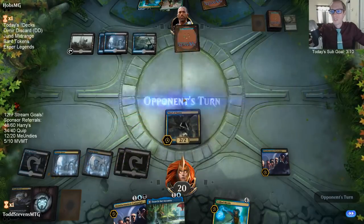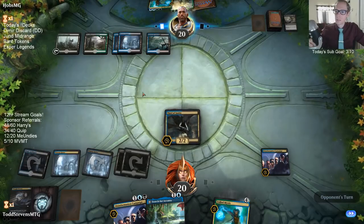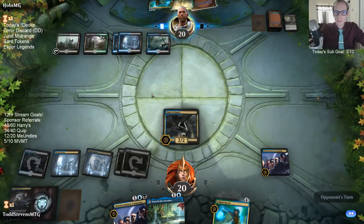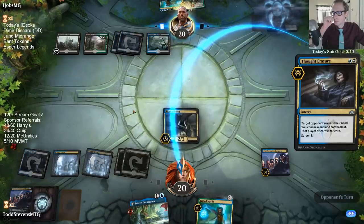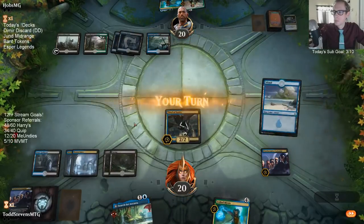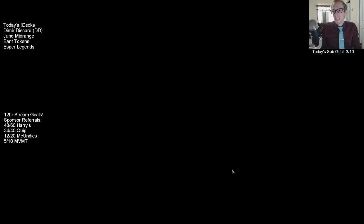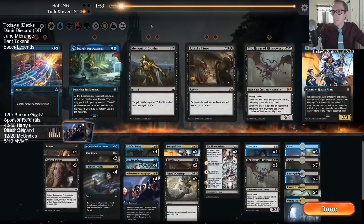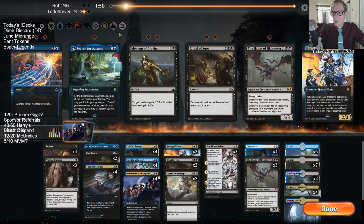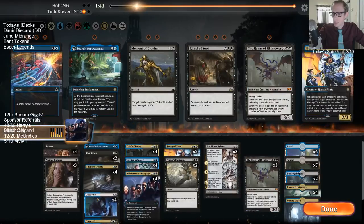There have certainly been 'counter target spell, draw a card' effects before in Magic's history at four mana, and counter plus discard is worse than that for the most part. Thief of Sanity got the first discard — spells plus Thief of Sanity is usually pretty strong. Let's get all these Duresses in; they're going to be a very control-heavy deck. Taking out Ritual of Soot — I can see Cast Down doing a little bit of work though.